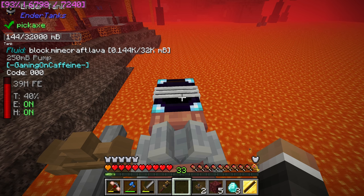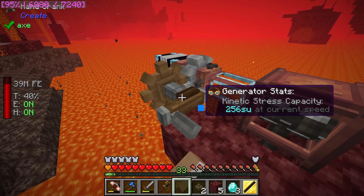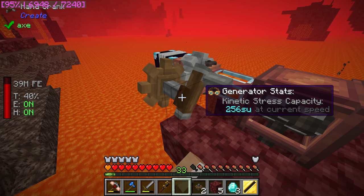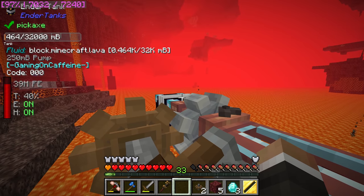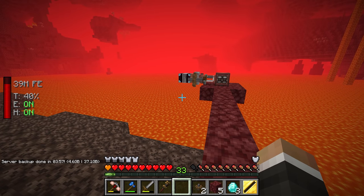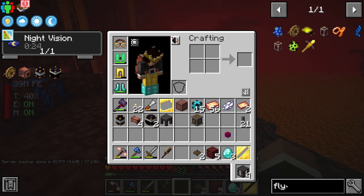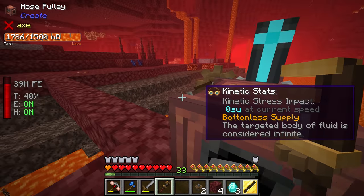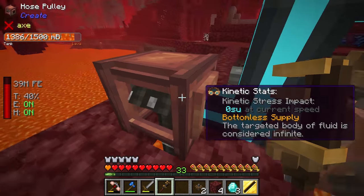Looking at the tank while holding shift, we've gathered a whopping 144 millibuckets — about one tenth of a bucket of lava, which is not very much. We'd like to be generating lava significantly faster for obsidian production and future endeavors. So I think we're going to try to set up a new kinetic stress generator here in the Nether — the flywheel in combination with the furnace generator.